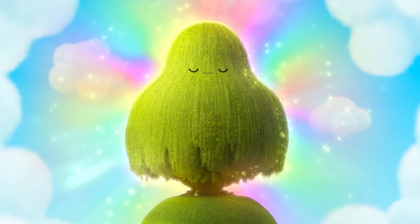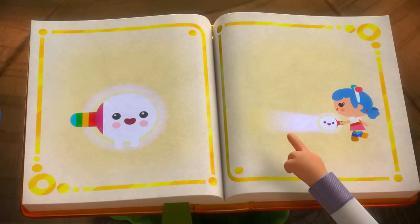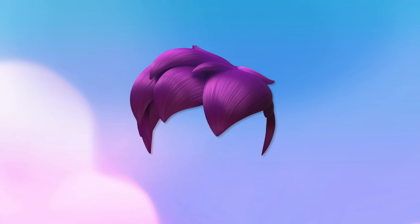Let's begin! The first clue is: this True and the Rainbow Kingdom character lives in the wishing tree. Ready for the second clue? Okay! This character loves to read from the Wishipedia. This character is very knowledgeable and loves to sit and have a think. We'll give you one last clue. Alright, True and the Rainbow Kingdom fans, here is your last clue: this character has purple hair! Tell us your guesses!